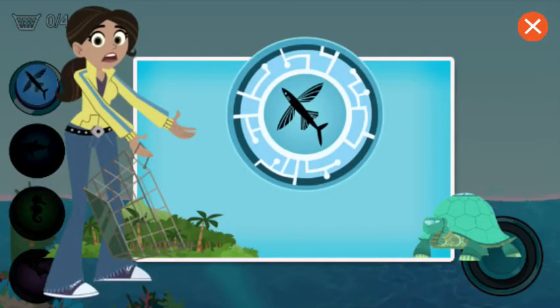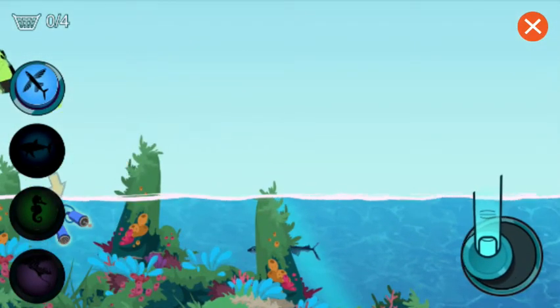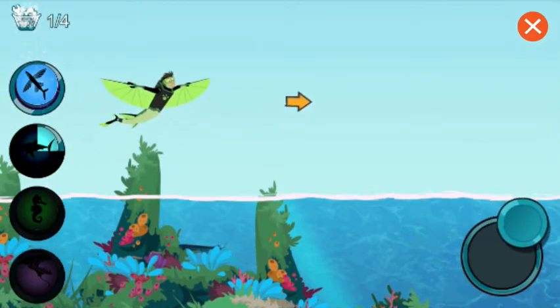Uh-oh, there's been an accident. My box of spare parts — help me find Aviva's missing power suit parts by searching the ocean. That's the first part found.